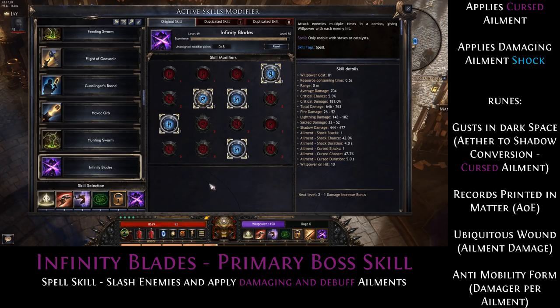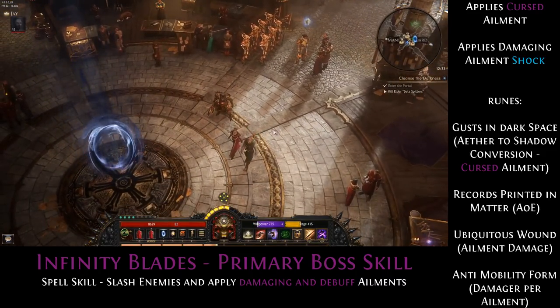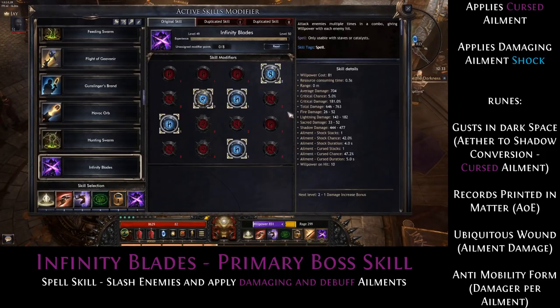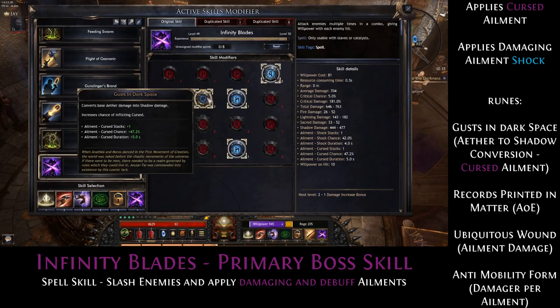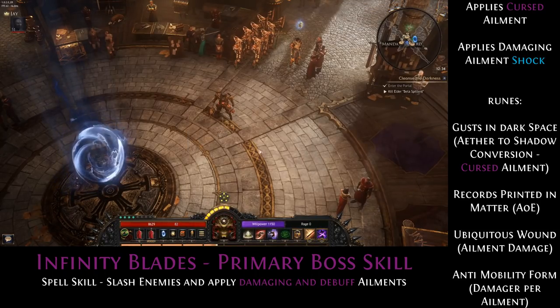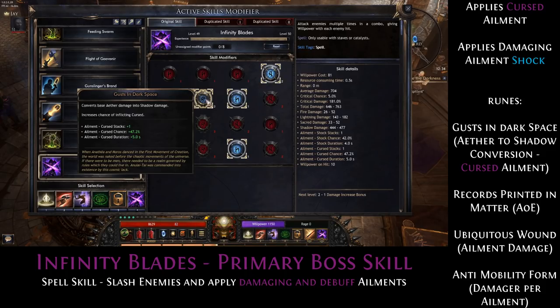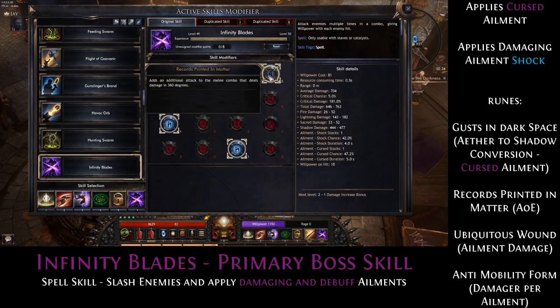My right-click skill, which I only use against bosses, is Infinity Blades. I think that's the best-looking skill in the game and I like the melee playstyle — you can play this build on ranged as well, but I will present the melee version. You want to go for Dusk in the Dark Space first, because we don't want the Aether damage, we want the Shadow damage. Shadow inflicts Curse, and the Cursed ailment lets enemies take increased damage. We get the Aether ailment — which is Stasis — from Aether Jump anyway, so we don't want to stack the same ailment on every skill. We want as many different ailments as possible.